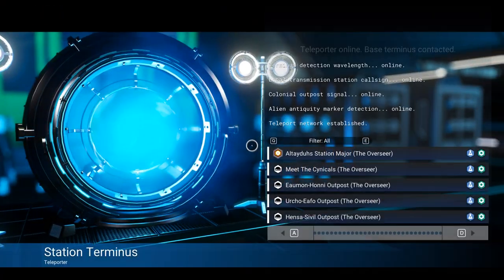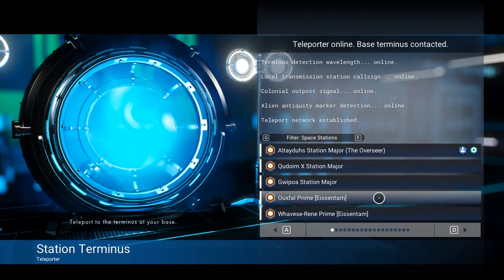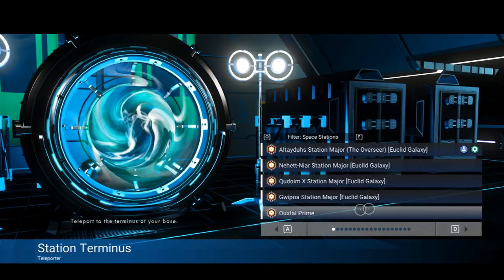The very first thing we need to do is go into the space station. It can be in any galaxy you want, but it has to be a space station — don't pick a base or anything else like that. You need to go to a space station.